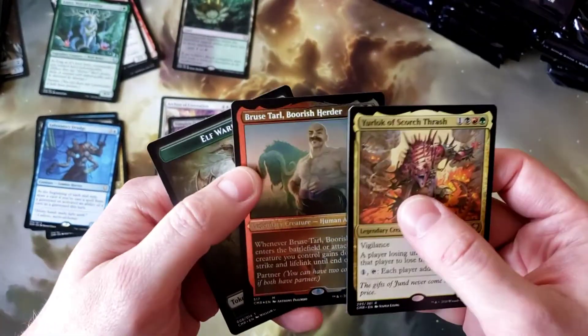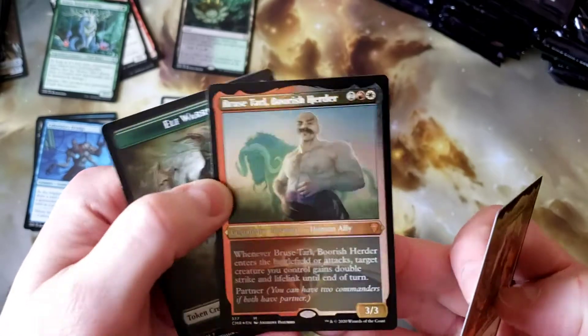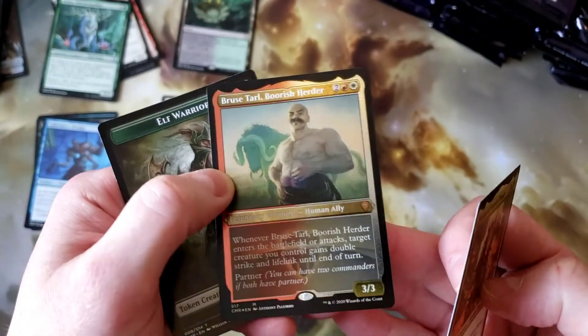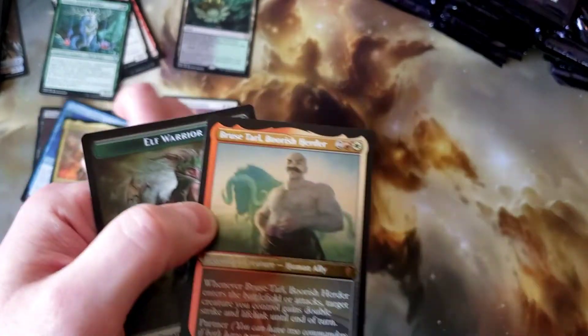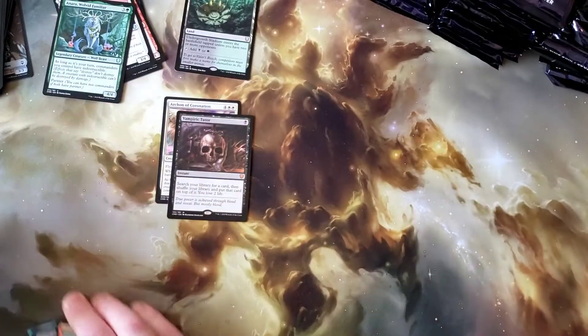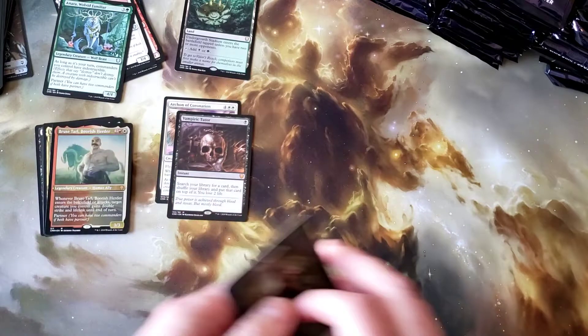Your lock — oh sweet! And then one of the foil etched Bruise Tarl. Those are really cool looking cards. Not bad so far, not bad.